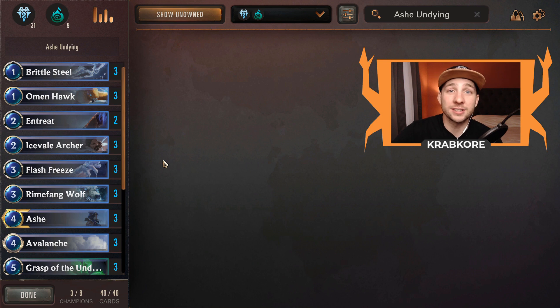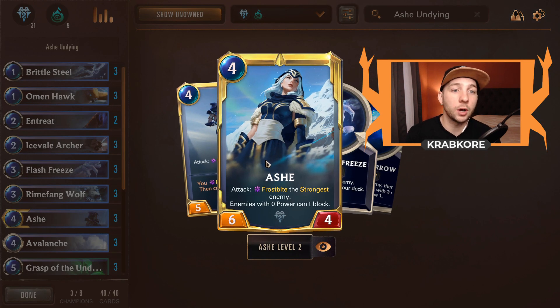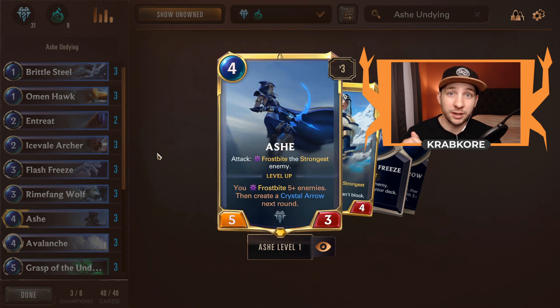I think Ash is awesome. I love the whole frostbite mechanic, and the way we're building this deck it's kind of like a build-your-own elusive. She shuts down your whole opponent's board once she gets to her level up, making everything with zero power unable to block. The whole point is to get as many frostbite triggers as possible and use those to control the game. The only issue is Ash can be very fragile because she's a 5-3, so lots of things can kill her.